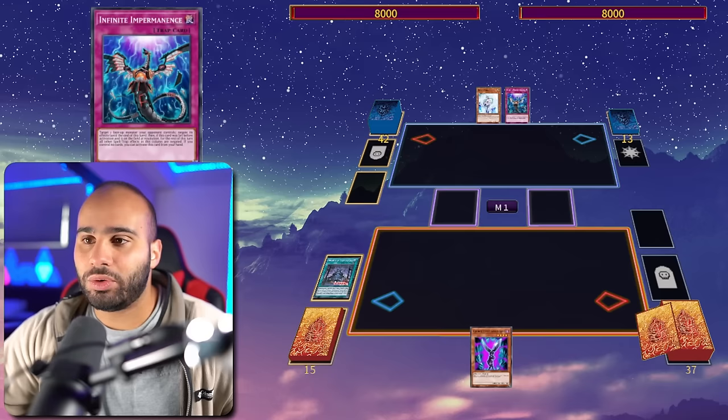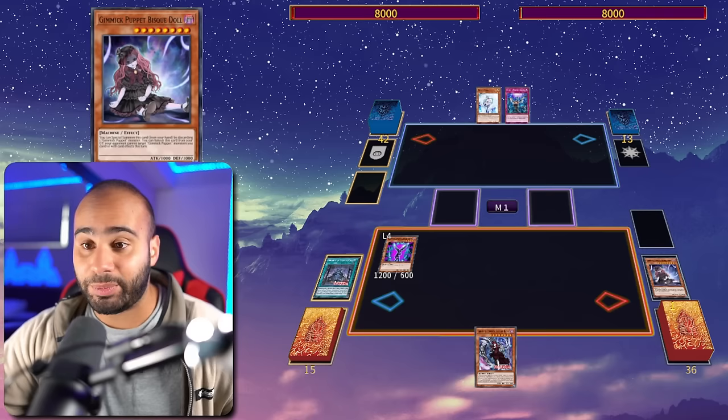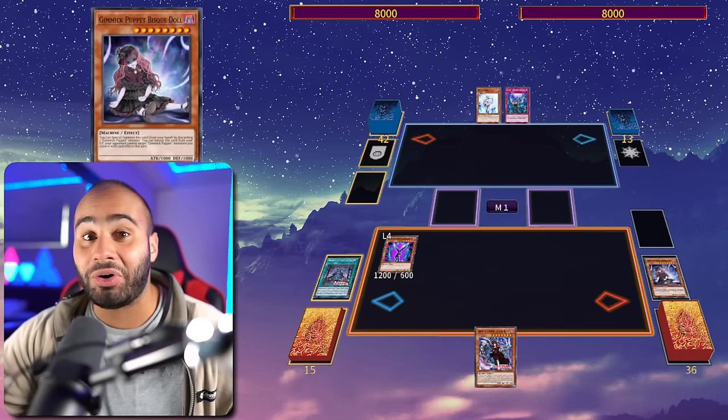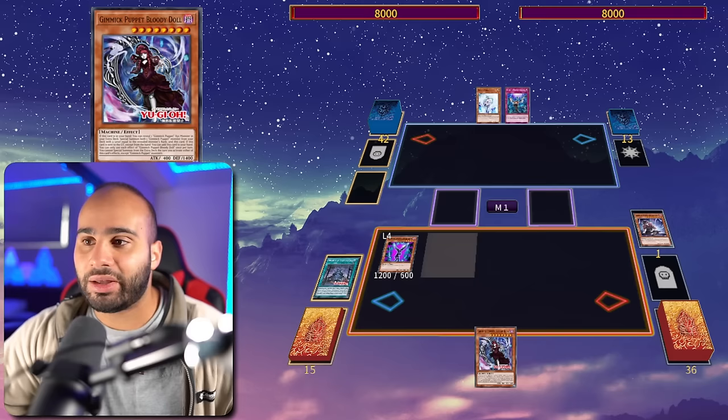For combo two I have Mention of the Underworld Dolls and Scissor Arms, and I can play through Infinite Impermanence. I activate Mention of the Underworld Dolls to surge the Bloody Doll, then normal summon Scissor Arms to send the Biz Doll — not the Terror Baby. Biz Doll has a graveyard effect: I can banish it and then my opponent cannot target any Gimmick Puppet monsters I control with card effects this turn, making Imperm 100% useless.